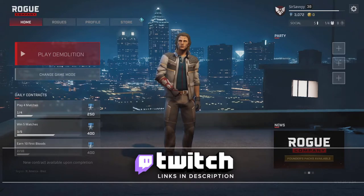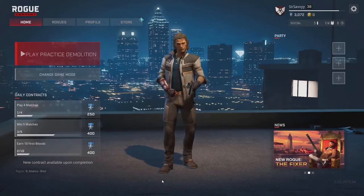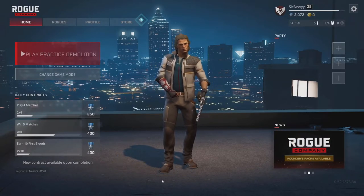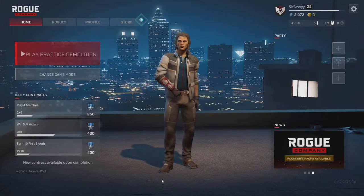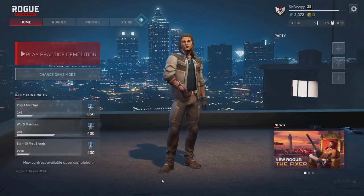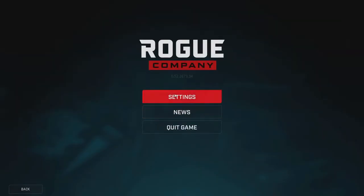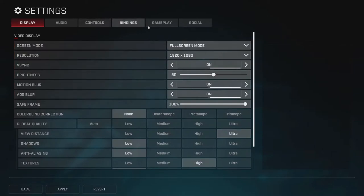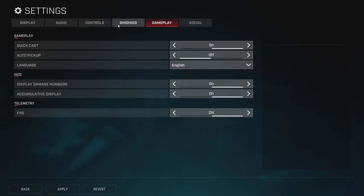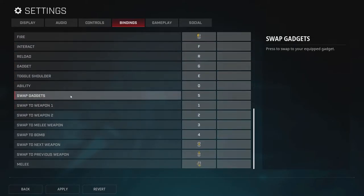Without further ado, let's show you these three secrets. For the first secret — switching gadgets in game — before, I would just buy one gadget and think you only have one at a time. Well, that's not the case. Go up to the gear icon, hit settings, go over to control binds, scroll down, and you can see you can swap gadgets. So you can effectively buy two gadgets and switch between them.